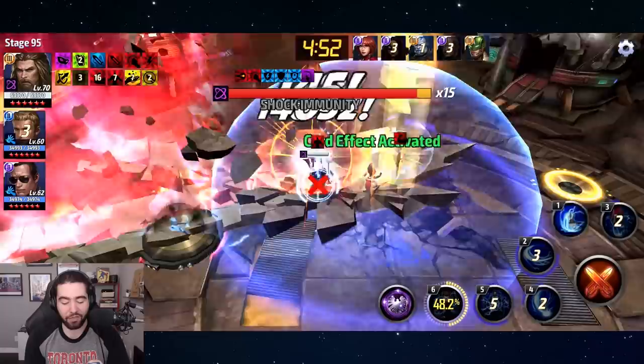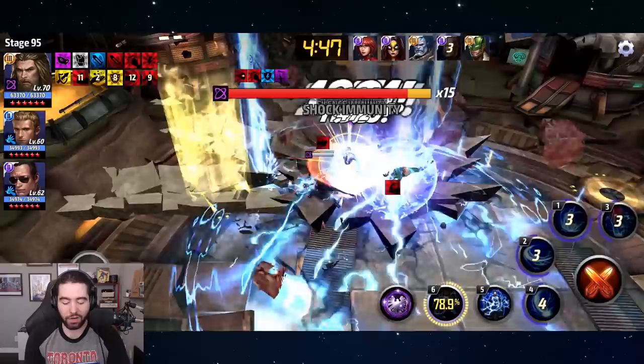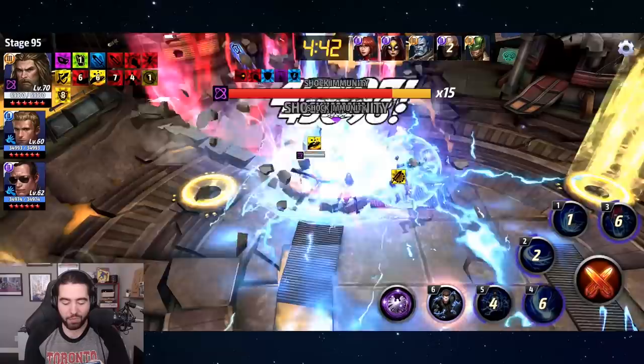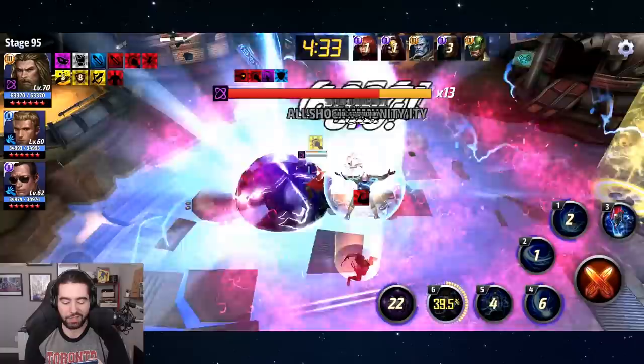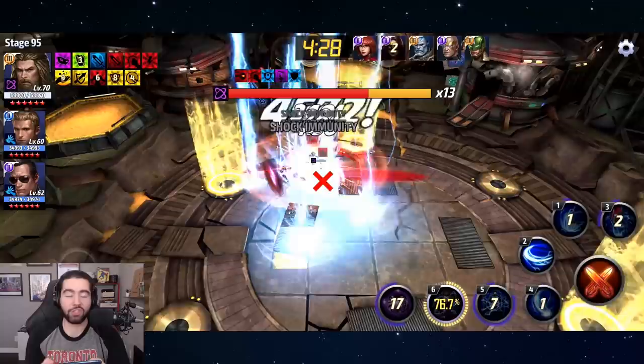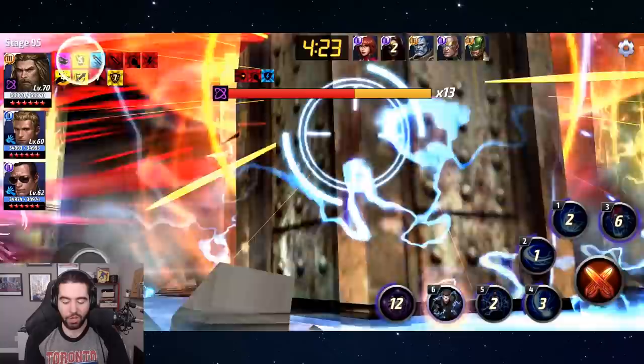I'm glad to feature a brand new character on at least part of this climb. We've already done Cull Obsidian, Proxima Midnight, and now Ebony Maw. Next up is probably Corvus, but Thor is going to be probably the only character that appears in this list only because he just doesn't have what it takes — unless the changes to Ebony Maw or Cull Obsidian help. Generally speaking, it's that elemental damage against Ebony that makes him so good.